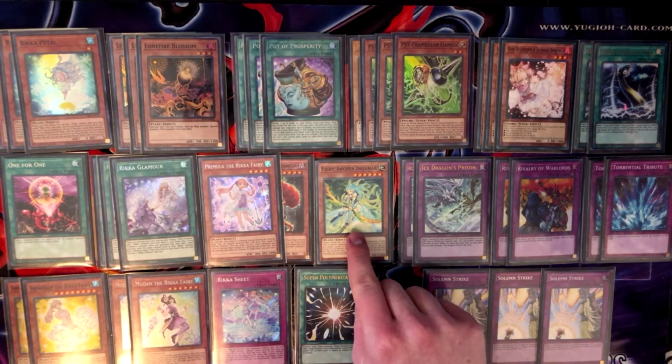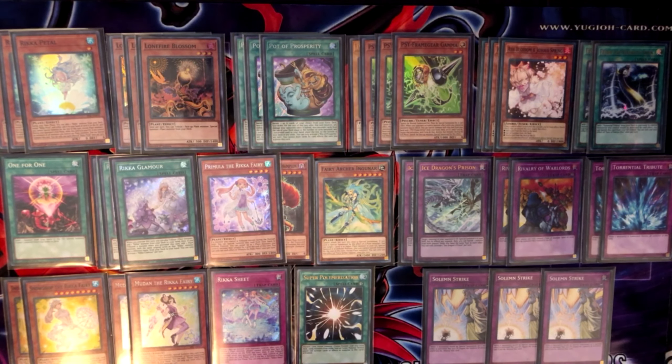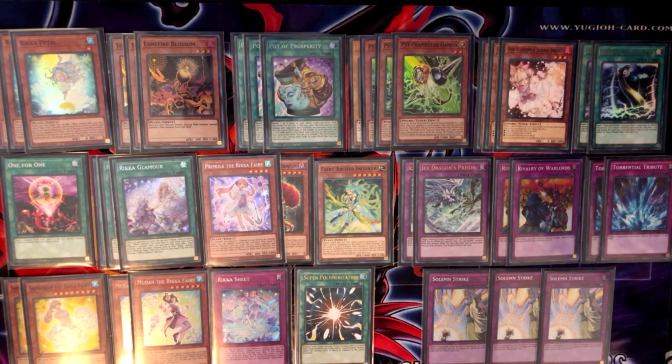Fairy Archer Ingunar is a monster you can search off Glamour technically, but it's not recommended. Typically you get access to this card through either Snowdrop's effect or Lonefire Blossom — 99% of the time it's Lonefire that gets you there. It's a very fantastic card for being able to bring back Mudan, then you get a search for Glamour — it's insane. Plus you have a ton of monsters on the field at that point, so you can go into Verte, Jasmine, or just make Kanzashi, which is also really good.